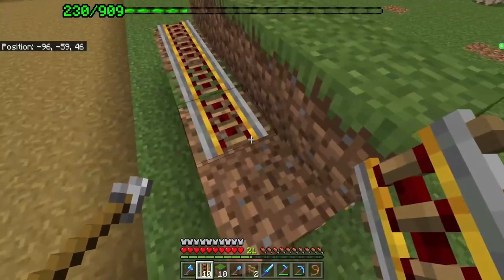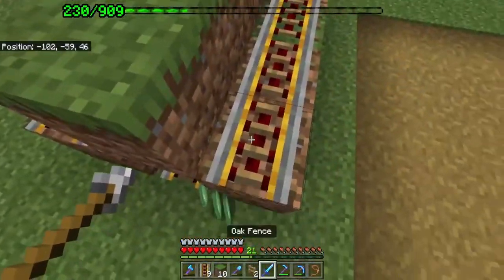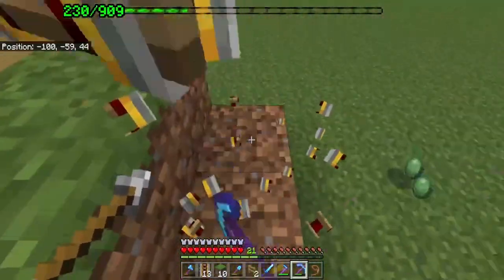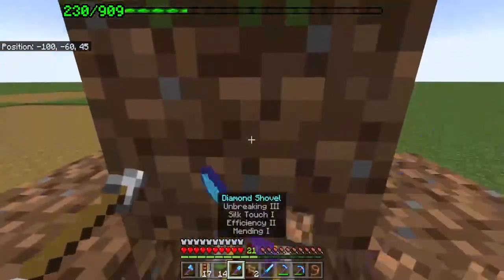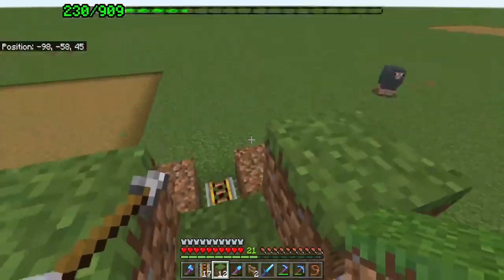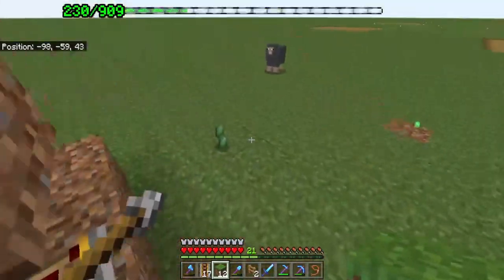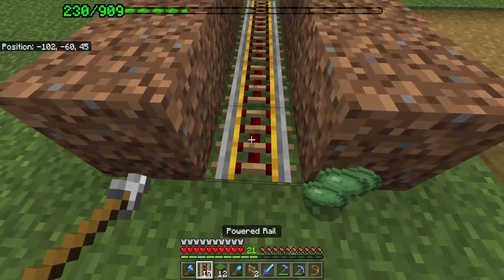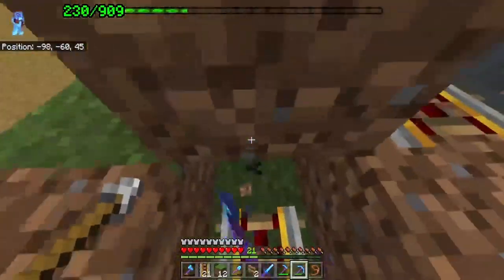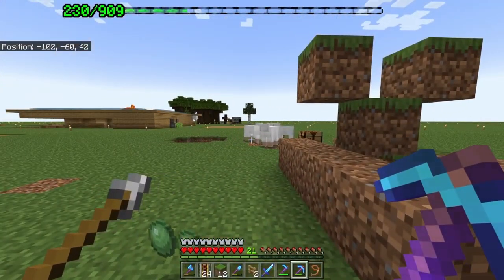We're starting with a platform where mine carts will bounce back and forth — we're not using all powered rails since we don't have enough gold. Above that we'll put grass in a trough shape and fit as many sheep as we can in there going left and right. The idea is they get a lot of time to eat, the grass gets time to spread, and then we use a daylight sensor as a trigger for the farm to shear the sheep.